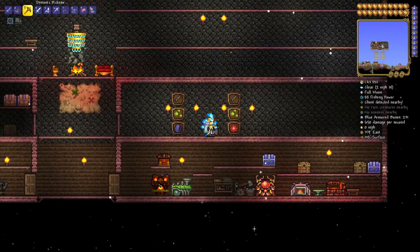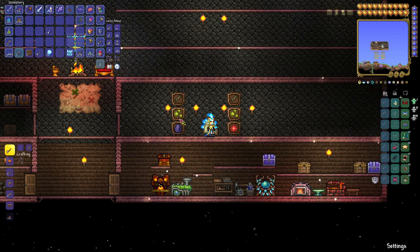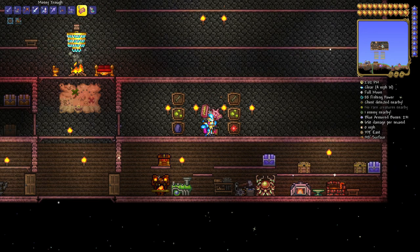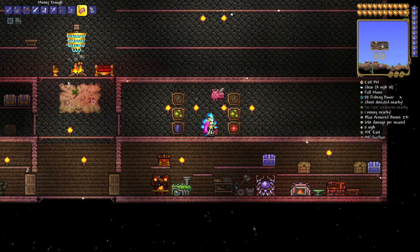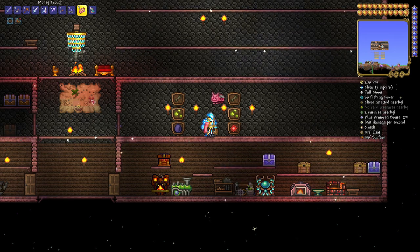I've got a graph in the background to show you what you need to set up the void vault. But before we get there, let's look at the wiki. The void vault is a placeable item that extends the player's inventory, similar to piggyback, safe, and defender's forge. I have a money trough here — you right-click it and access your piggyback. Apparently the void vault works similarly to that. So we're going to show you where to get all the items, then set up the void vault.